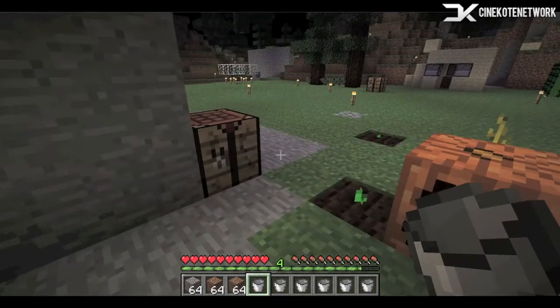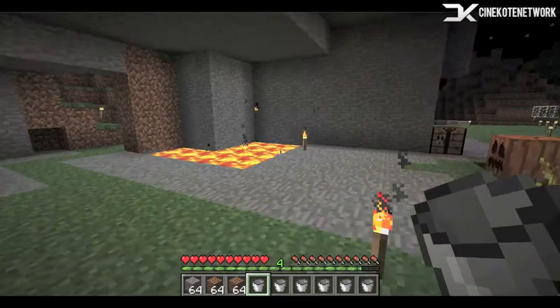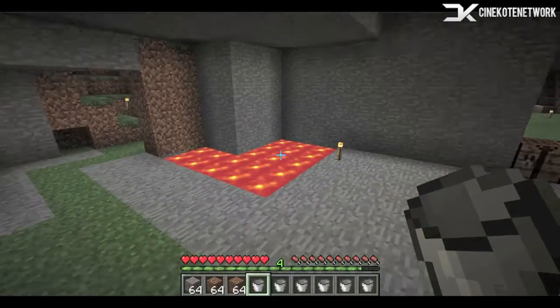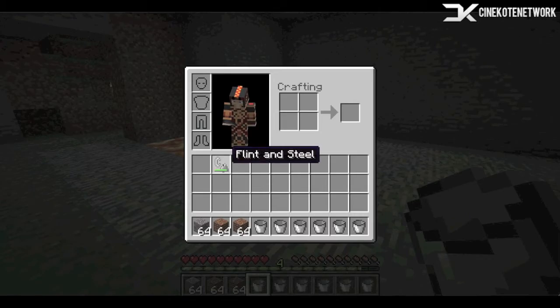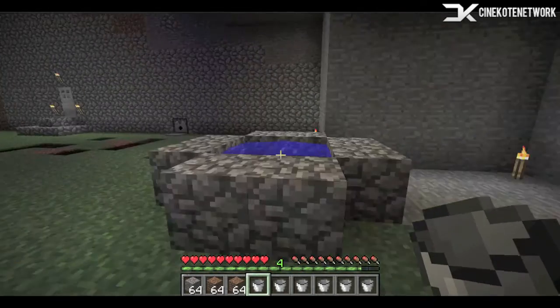So you do have to be careful, because if you make a mistake and you don't have a diamond pickaxe, you will not be able to fix your problem. You will need a bucket — at least one, but it's better if you have multiple — and flint and steel, and then just access to lava and water.